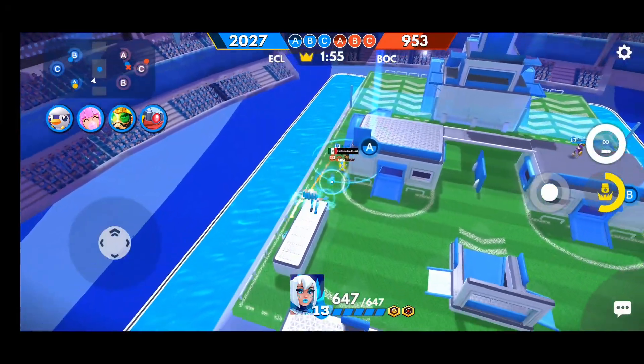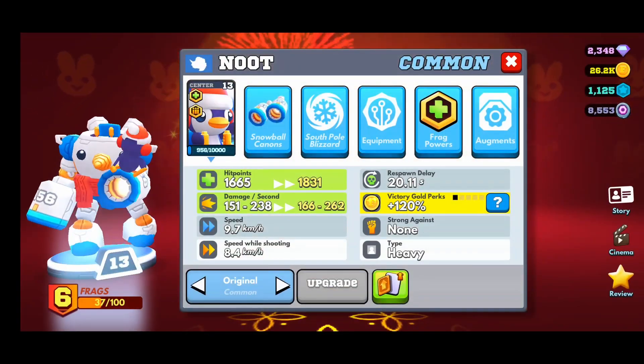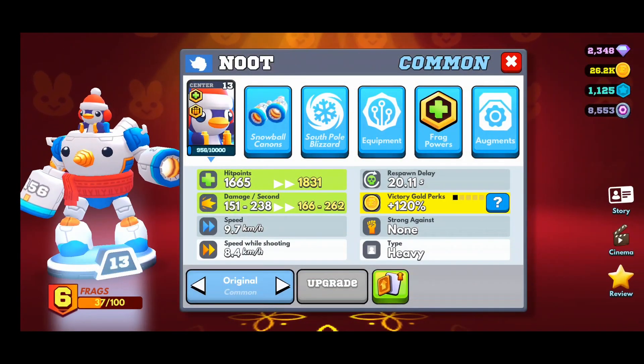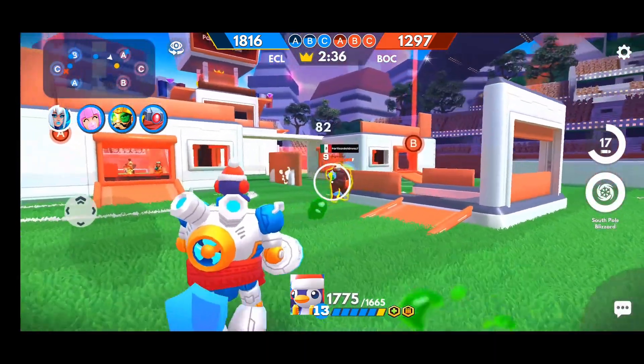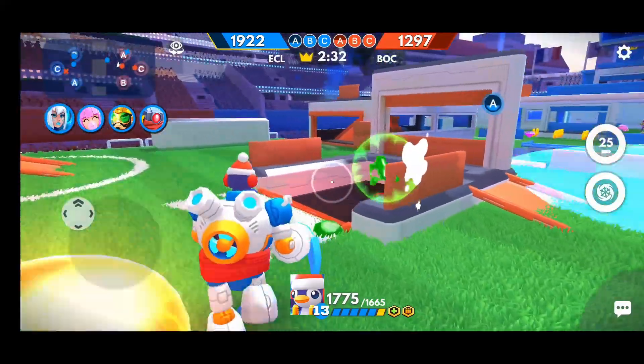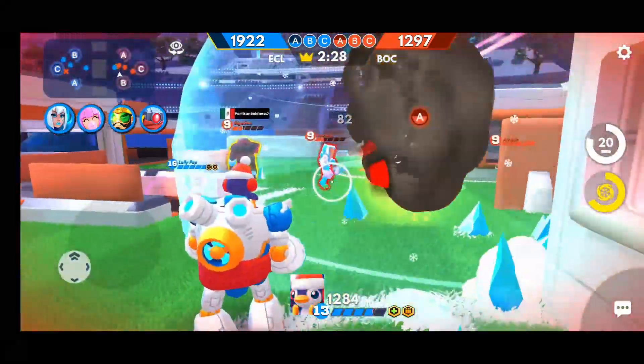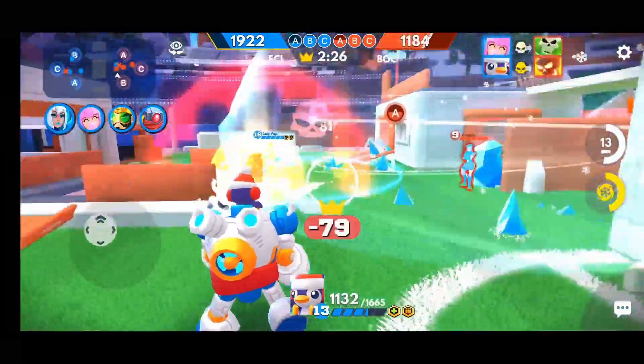Another good choice, and in my opinion the best counter to Lollipop, is Newt. His snowball cannons — just one hit — not only slow movement speed but also reduce the rate of fire of whoever he shoots, which makes Lollipop pretty much crippled and useless, making her easy pickings to finish off.